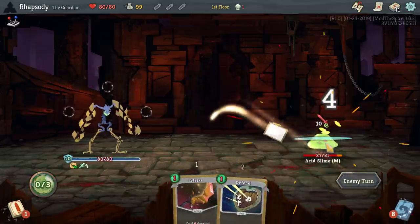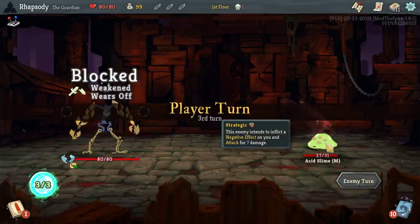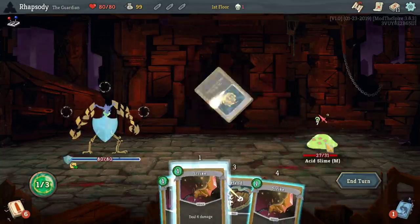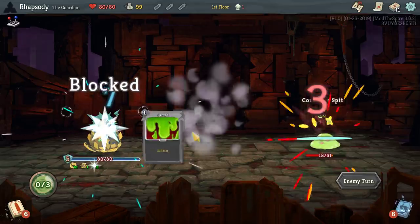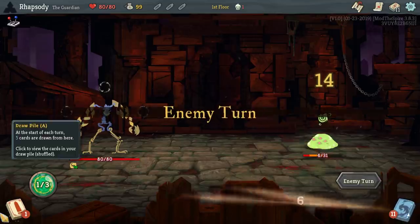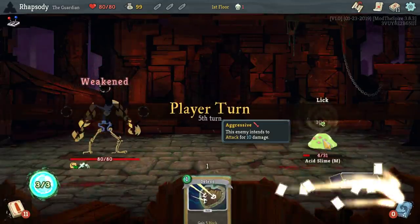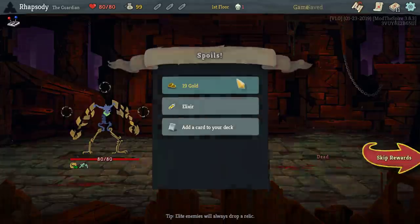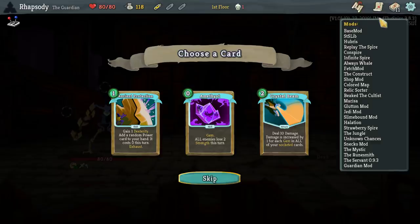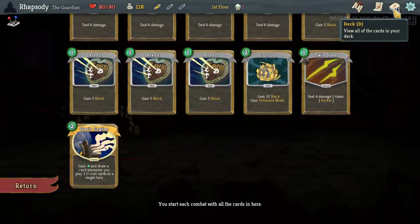Alright, Essence Slime — shouldn't be too difficult here. I'll kill up first. Three damage by itself, only way that I was going to get to full defend that turn. That'll be lethal for us. Amethyst — is that a new gem? All enemies lose two strength this turn. That's pretty good.